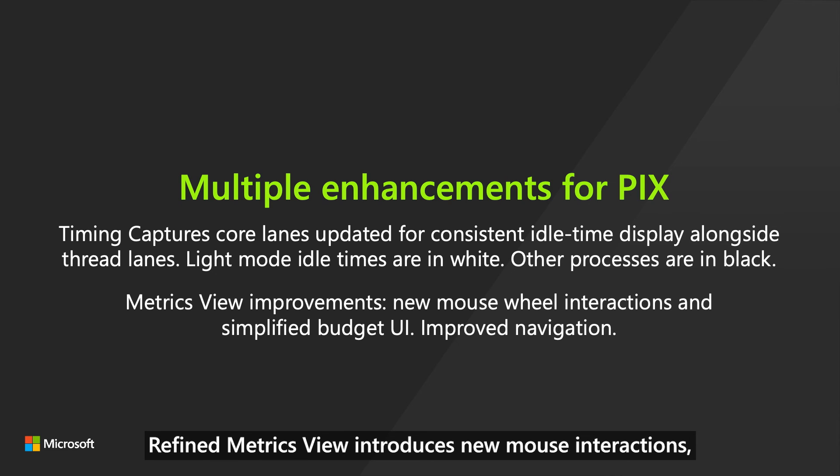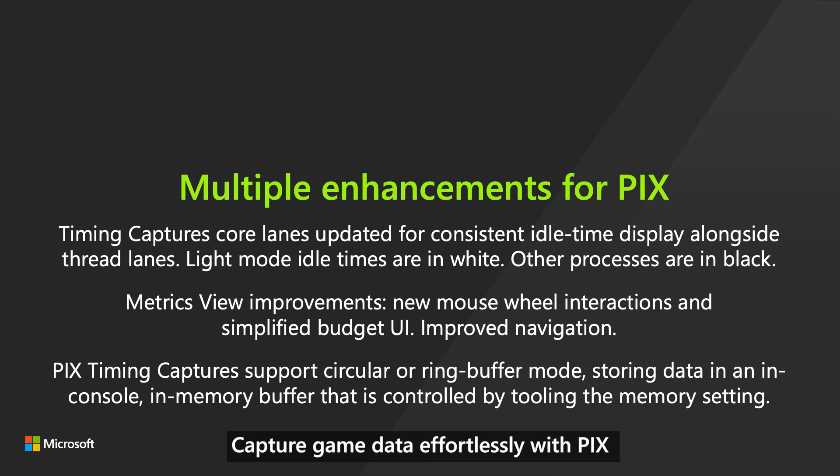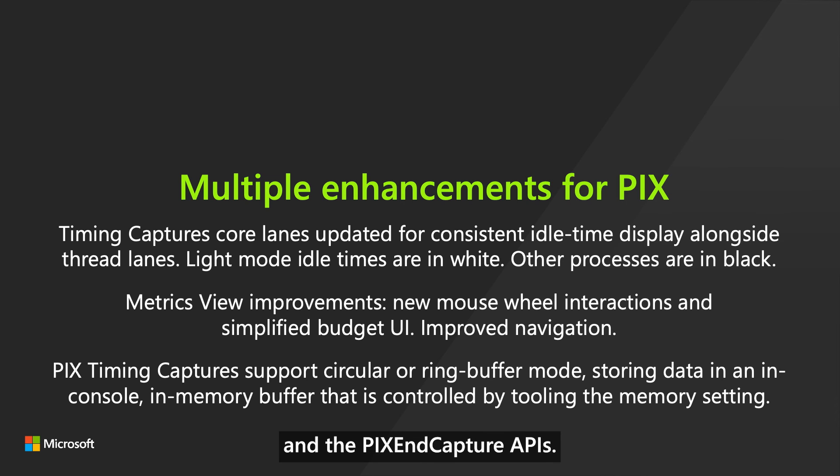The refined Metrics view introduces new mouse interactions, a clearer UI, and intuitive Y-axis viewport controls. Capture game data effortlessly with PIX circular timing captures — manage data in an in-memory buffer for continuous captures. Control them via the PIX UI or the PIXBeginCapture and PIXEndCapture APIs.